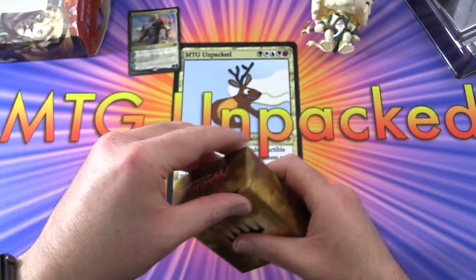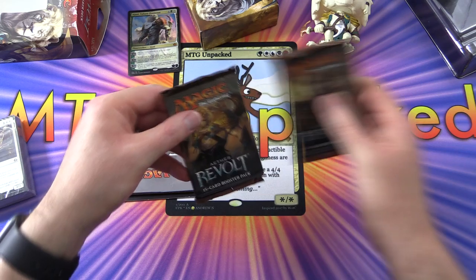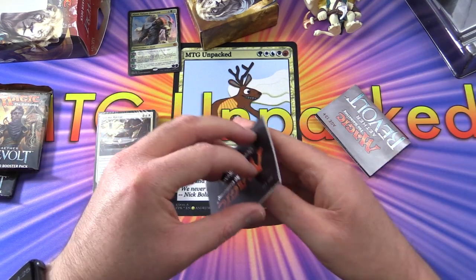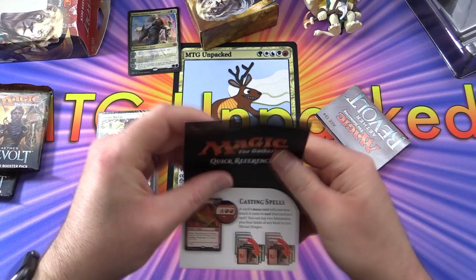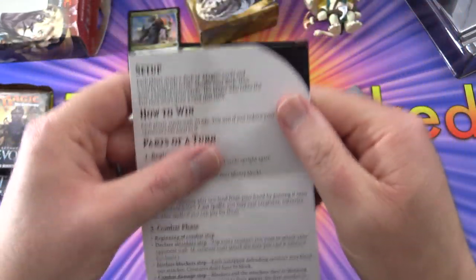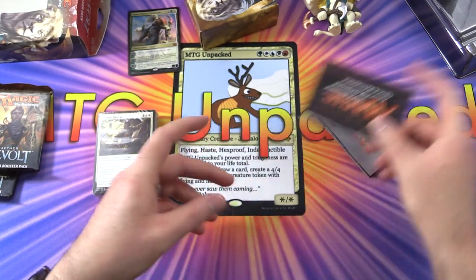Let's open the deck box. Here's the deck, and here are our two packs, which we will bless with Ajani himself — hopefully getting us some crazy pulls. They also include a quick reference card you'll find in a lot of the Planeswalker decks, covering casting spells, lands and setup, and parts of a turn. Very useful when you're getting started as it can seem a bit complicated.